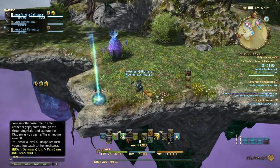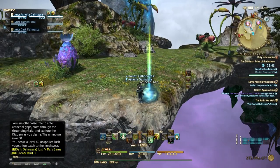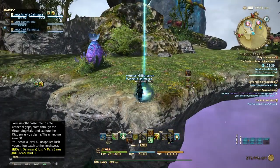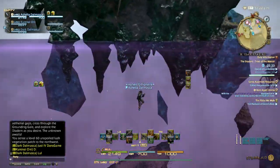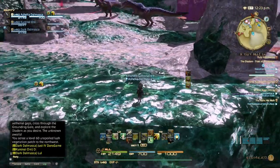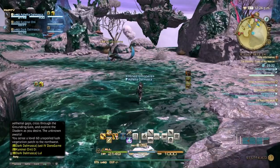You complete the missions basically by gathering — every successful gathering attempt gets one point towards it. So basically 300 items total across your group. When any player gathers something it gives one point towards the mission, and you need 300 points. Once you jump down, you get to the node.